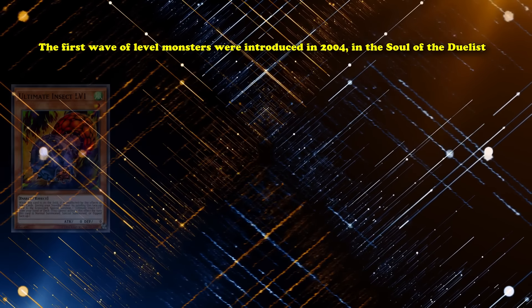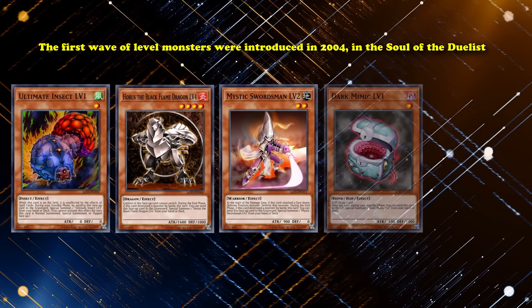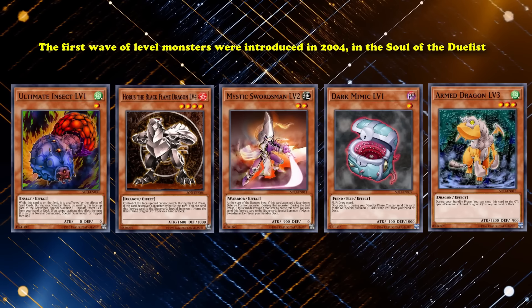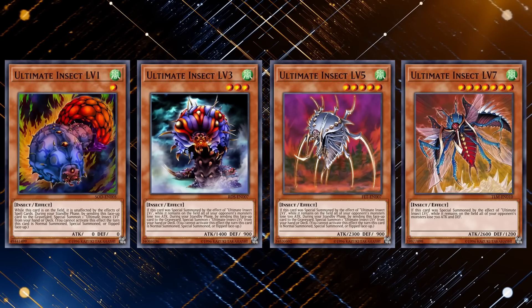The first wave of level monsters were introduced in 2004 in the Soul of the Duelist. This first wave included Ultimate Insect, Horus the Black Flame Dragon, Mystic Swordsman, Dark Mimic, and Arm Dragon. With this initial wave of five level monsters, they all had different ways that they could level themselves up, and all of them saw varying levels of success, or lack of success.